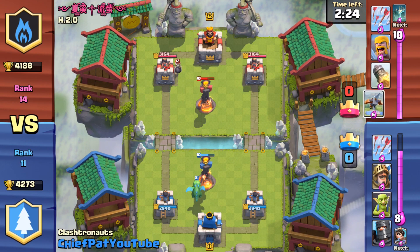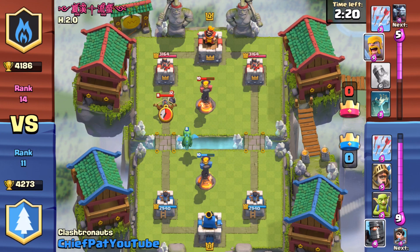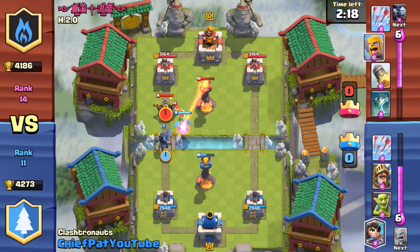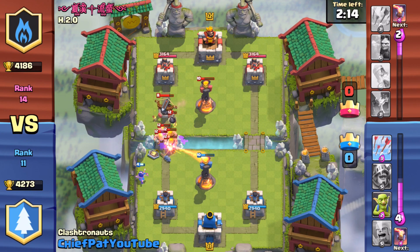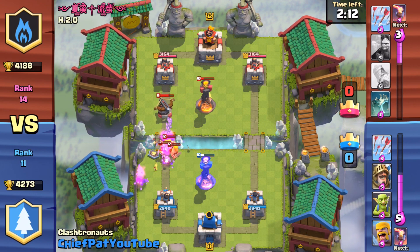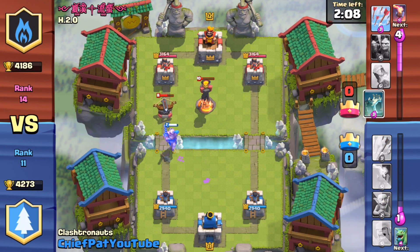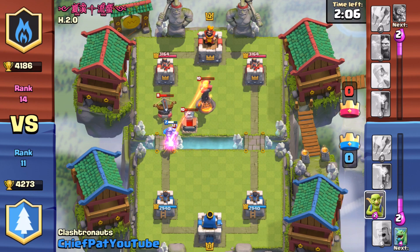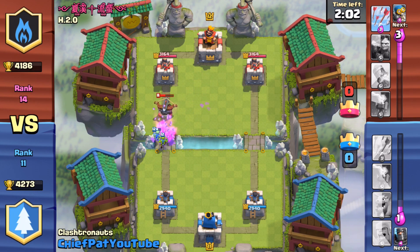But in the meantime, let's check out this replay. You can see we started off with Mirrored Inferno Towers. Looks like he has an X-Bow inside of his deck, and that's actually not something I was expecting. I'm going to show you guys how I can deal with that X-Bow in a second, but unfortunately I didn't realize this guy was going to be using it, and because of that it sort of hit me by surprise, and he was able to set up a pretty decent amount of counters.